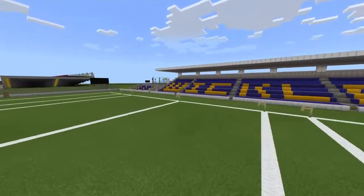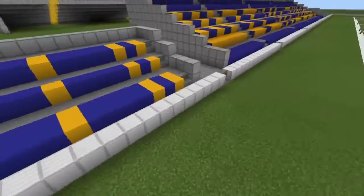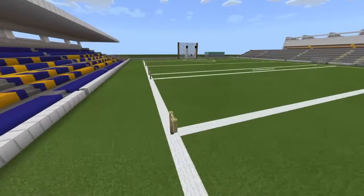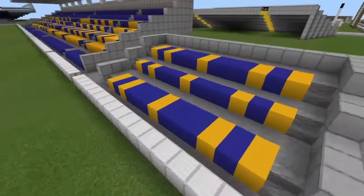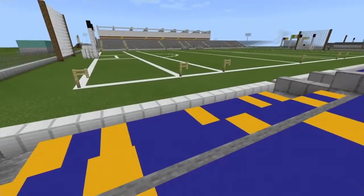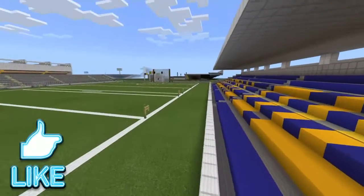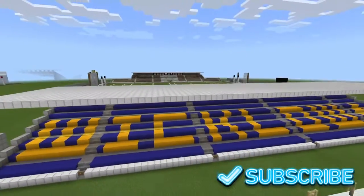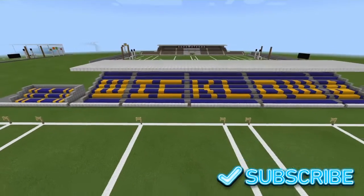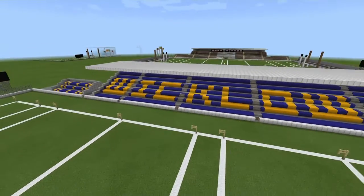So let's have a look at the main stand, because the main stand is probably one of the coolest so far. You've got this little tiny stand and another one at either side of the main one, so you've just got these two little seating areas. Then we have the main seating - if we zoom out you can see it says Wicklow on the seats.